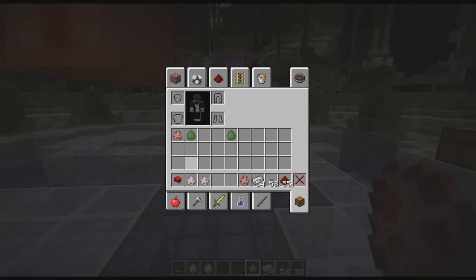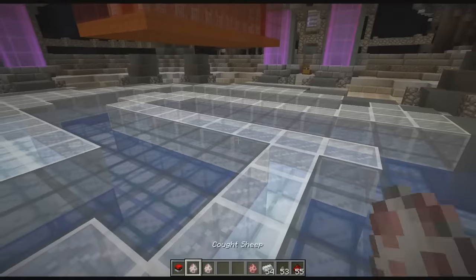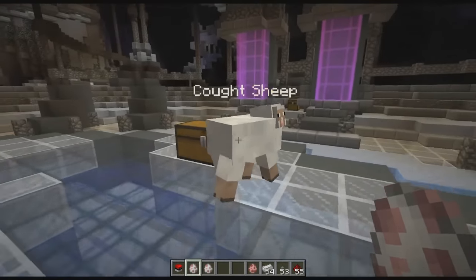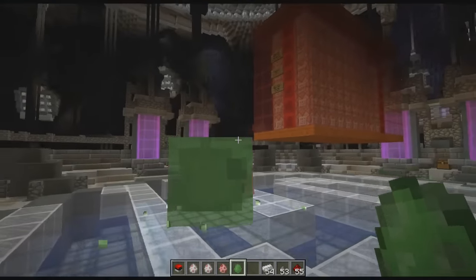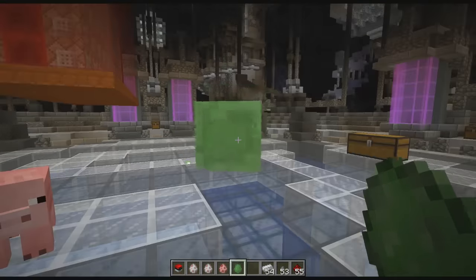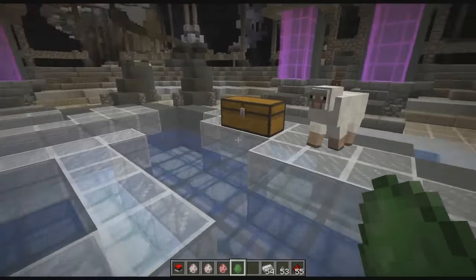You get the spawn egg and you can use it to produce mobs with the name 'caught sheep,' 'caught slime,' or 'caught pig.' There are slight spelling adjustments that might be nice — you could actually search for the spelling inside of the command and tweak it yourself if it's that big of a deal to you.